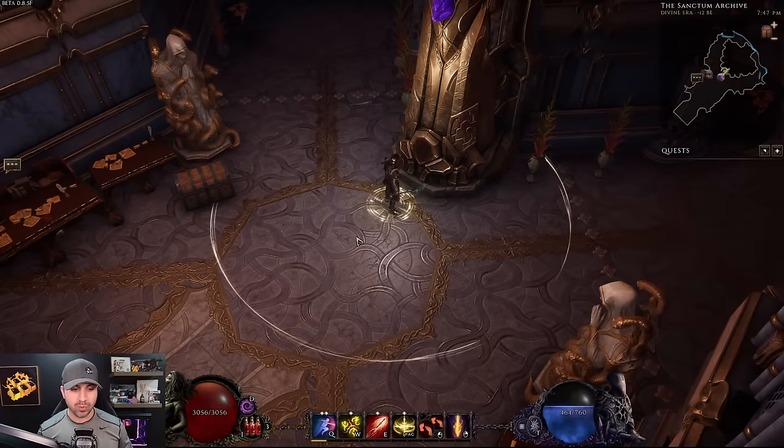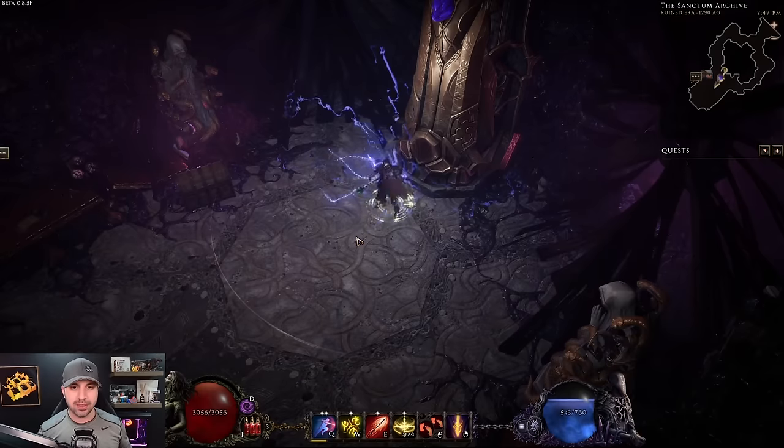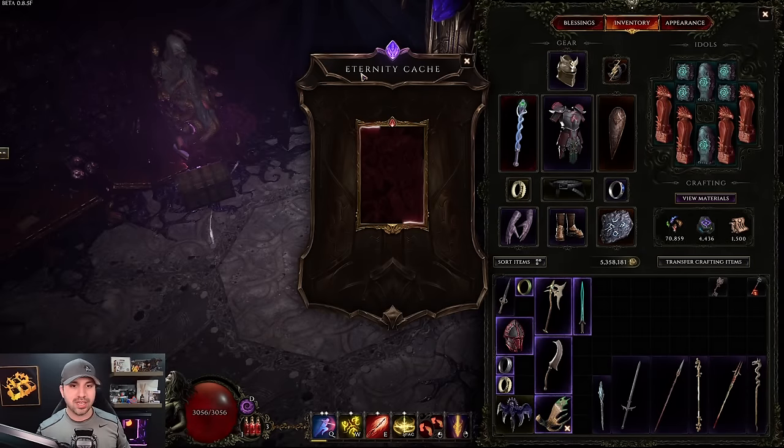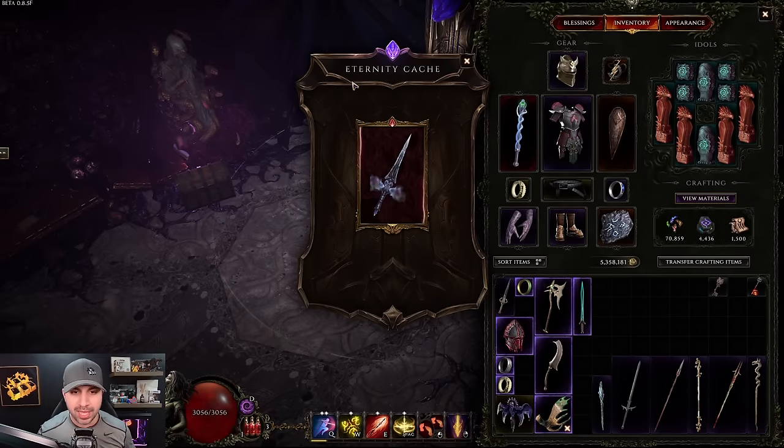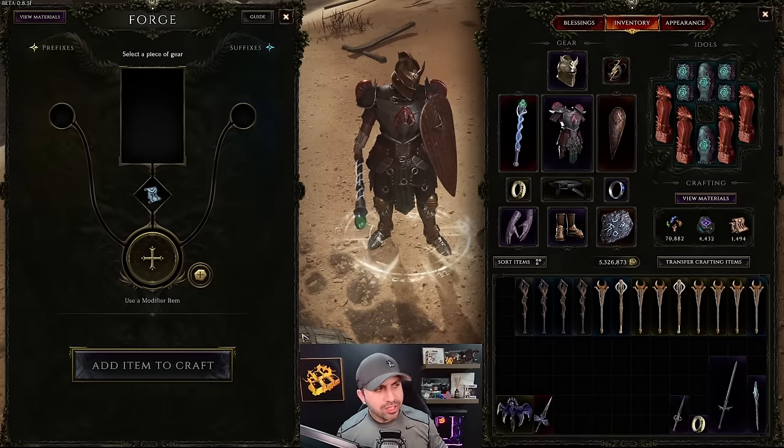Press D to transfer through time, then click the cache — your legendary item is made. We got critical strike multiplier and 14 health on melee hit. We didn't get the tier seven affix to transfer, but we did get critical strike multiplier. We added a tier five and a tier five — essentially 10 tiers added to the item — and now we have a legendary dagger.